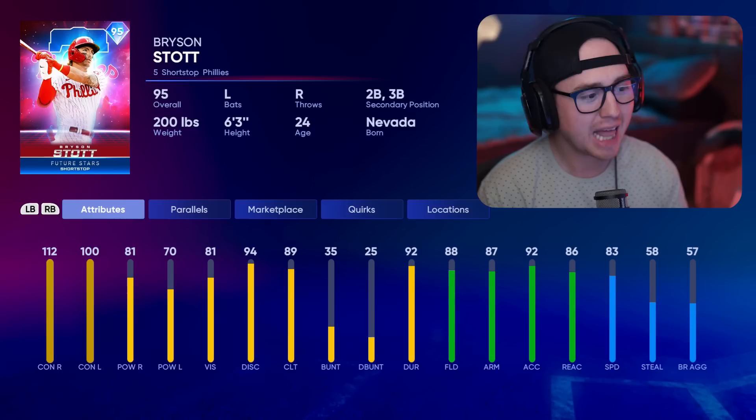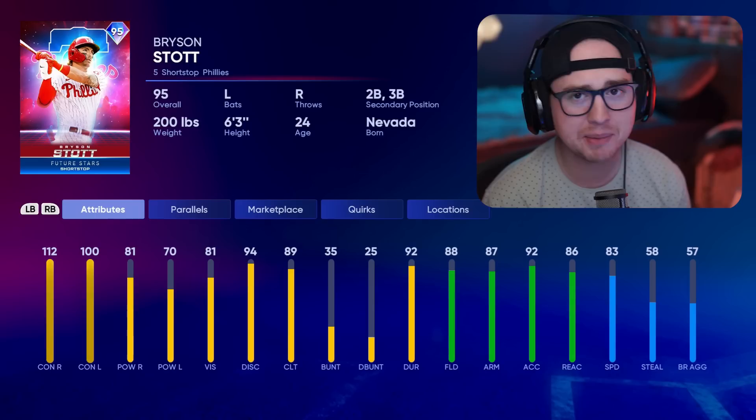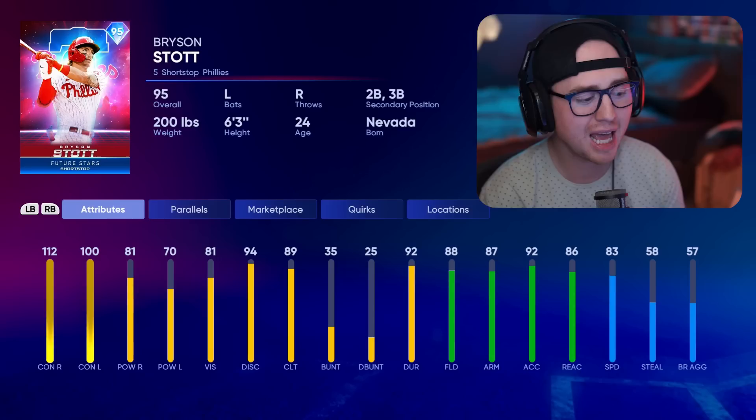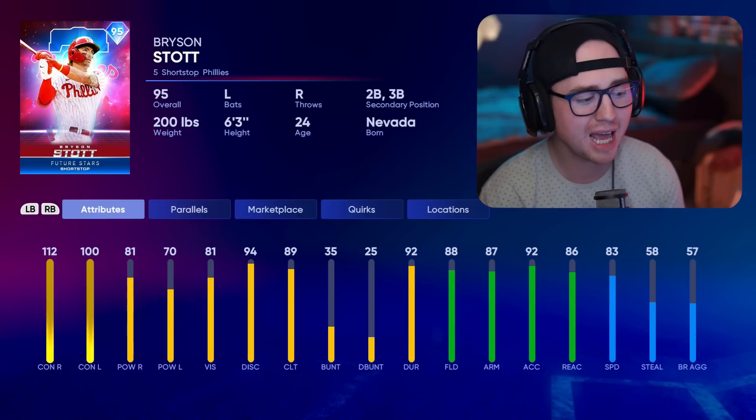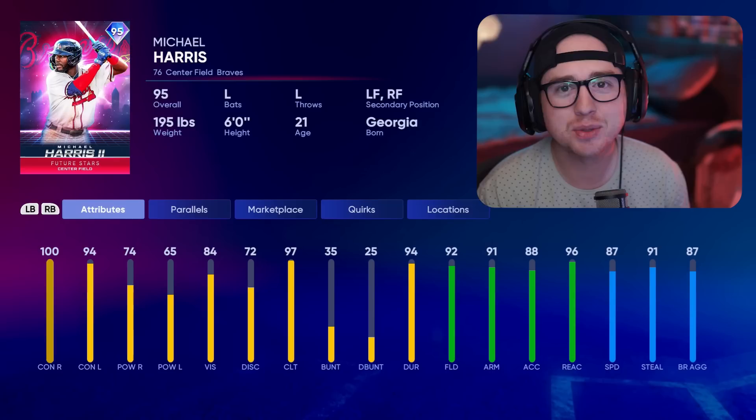Next up is Bryson Stott — looks and plays very similarly to Peraza. The 70 power versus lefties I'd like to see a little higher. This card does have pretty solid vision for a Future Star at 81, and I think vision is an underrated stat this year with how foul balls work — you can save a lot of at-bats and expand your zone. It's definitely a foul ball meta, so 81 vision is not something to overlook. He also comes in with nice high contact ratings, fielding, and speed — not a bad option for short, second, or third.